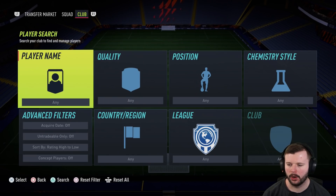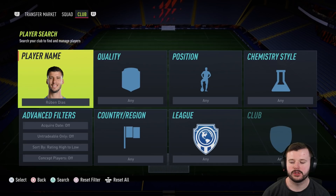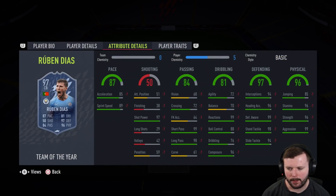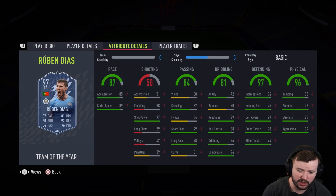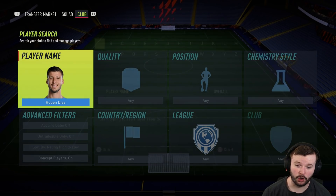Now to finish up with my top defenders on FIFA 22 — in no particular order. I'm going to start off with Ruben Dias's Team of the Year card. People don't put enough respect on this. Varane seems to be the go-to, but Ruben Dias is so, so good. Brilliant pace, defensive stats through the roof: 99 defensive awareness, 99 standing tackle, 94 slide tackle, 99 aggression, 96 strength. Put a shadow on this card and he goes up into the mid-90s on pace. One of the best, if not the best, center backs on the game in my opinion.